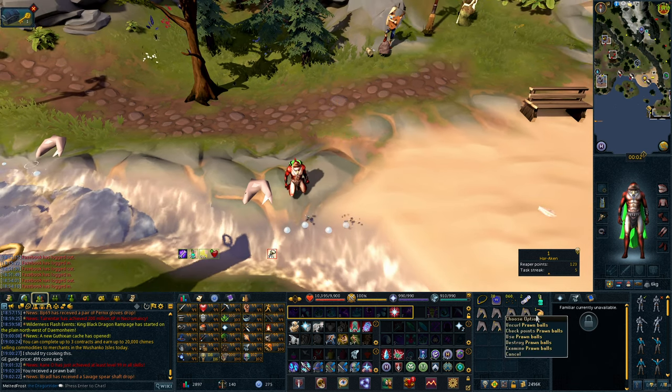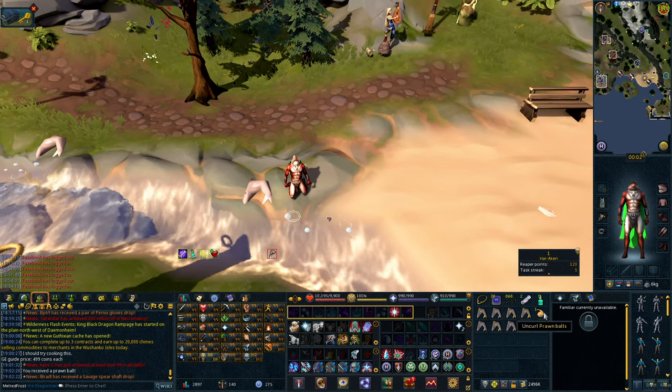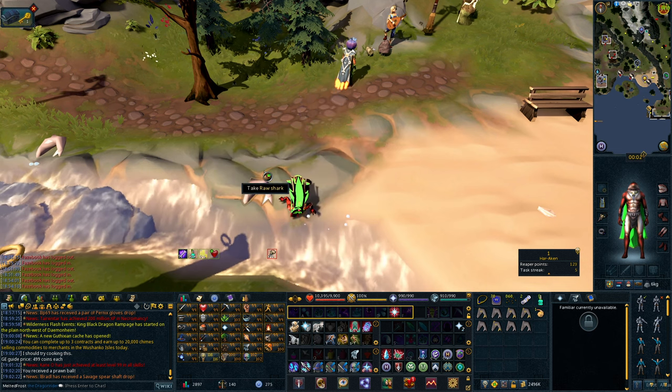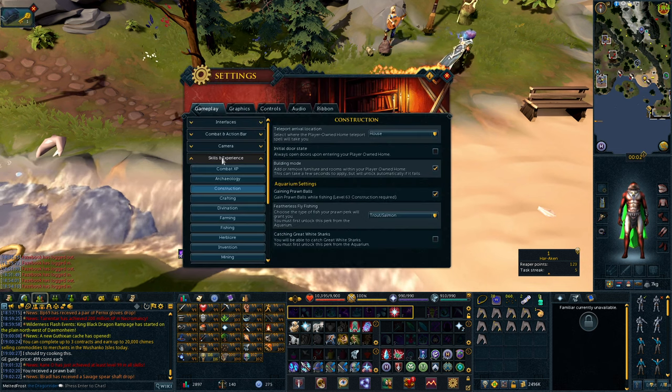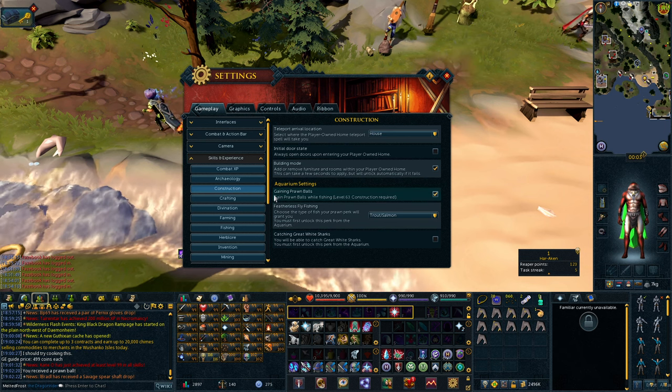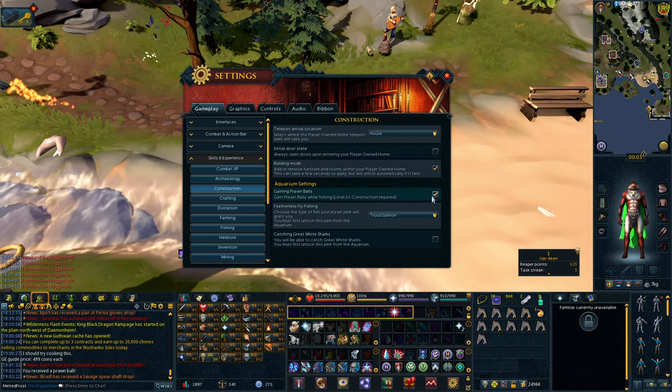You can also get them from opening Prawn Balls. To get Prawn Balls, you'll need to come to your settings: Escape, Settings, Gameplay, Skills and Experience, Construction, and then Aquarium Settings. And you'll have to toggle Gaining Prawn Balls.